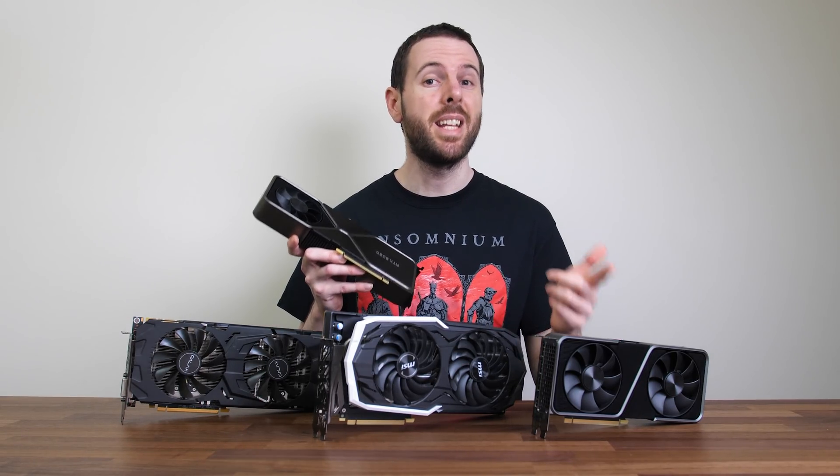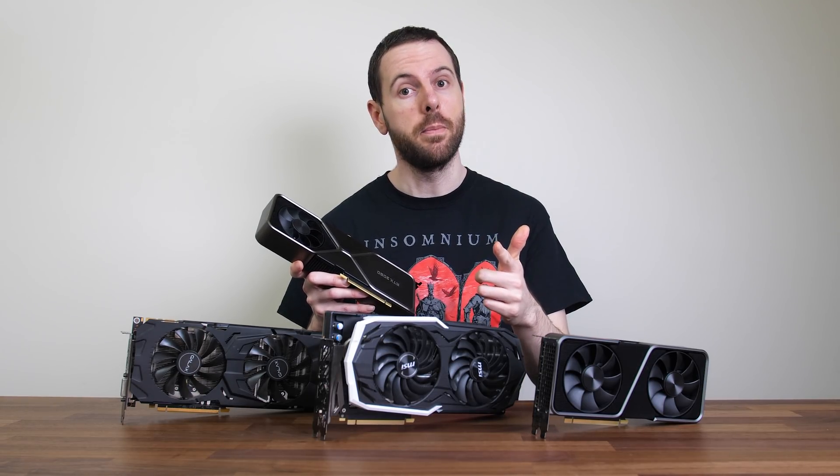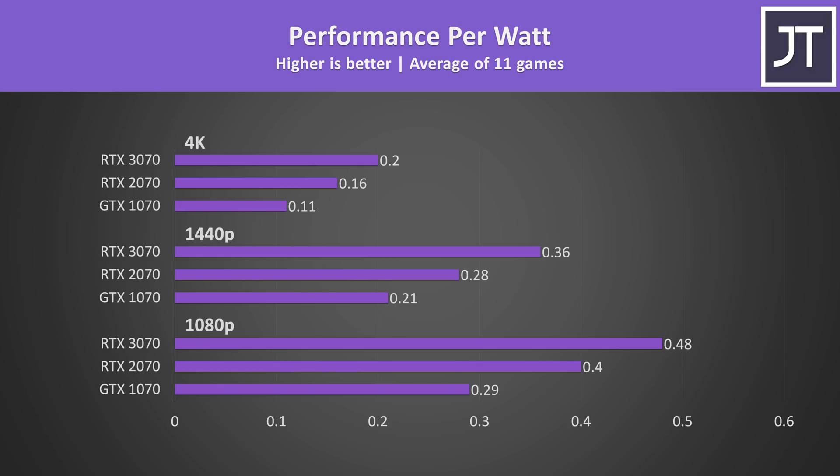I will be comparing the 3070 against both of those options in future videos, so make sure you're subscribed. More performance is also requiring more power draw. Note that these are total values from the wall for the entire system including the overclocked 10900K, not for the GPUs alone. The 2070 system wasn't using much more power than the 1070, while the 3070 was drawing more power comparatively. Despite that, the performance gains offset this, so the 3070 is still offering the best performance per watt in all games tested, regardless of resolution.